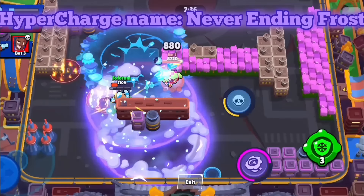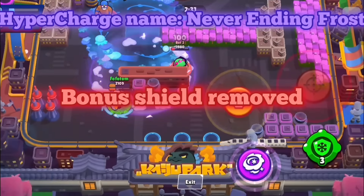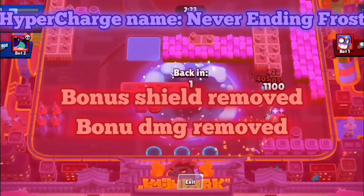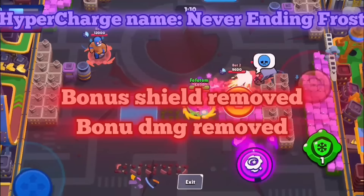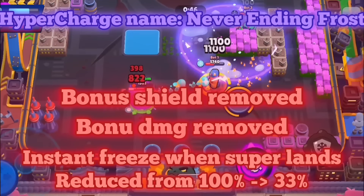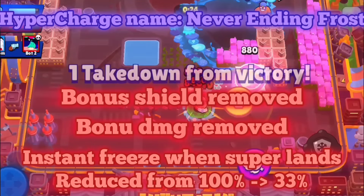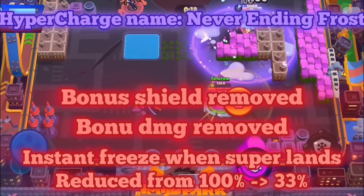His bonus shield would be removed — it was not a lot to start off, but okay. The bonus damage is removed because Lou is not a damage dealer, and I really want the hypercharge super to shine. With so many great buffs though, the instant freeze percentage when the super lands on the floor would be reduced from 100% to 33%. So it is essentially almost a complete rework — I made all the things the super previously had a lot weaker and removed almost all stat increases, which is what I will be doing with the rest of the hypercharges.